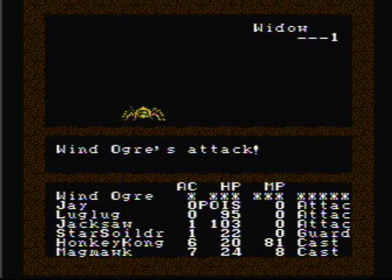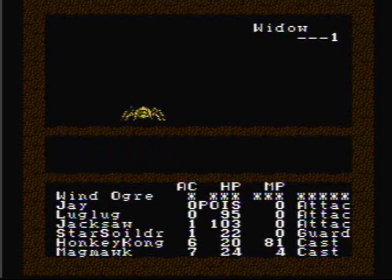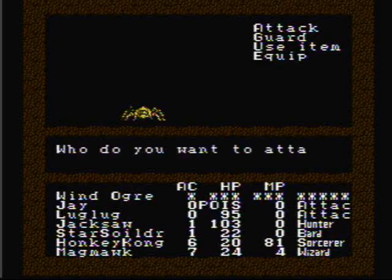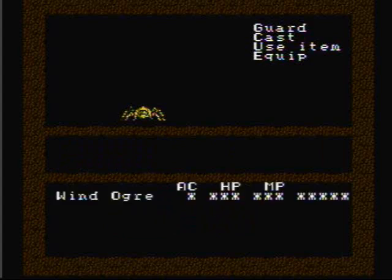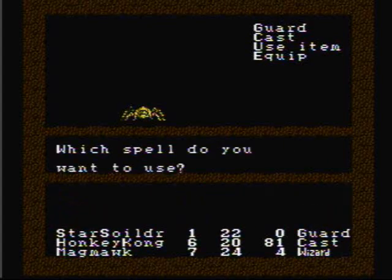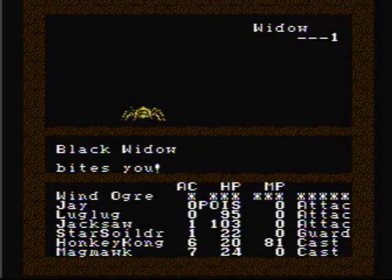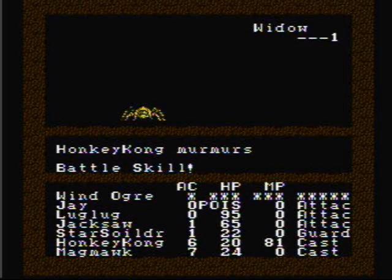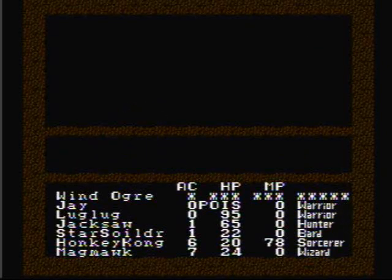Why do you keep attacking Jay? Attack somebody else! One thing I hate about this game — if someone's status is affected, it covers up your hit points so you don't even know how many you have. This round we're going to attack the Black Widow with all three fighters, Honky Kong will cast battle skill on Jacksaw, and Magma will use another Word of Healing on Jay. Pick on somebody else — leave Jay alone! And Jay gets the final blow on the Black Widow.